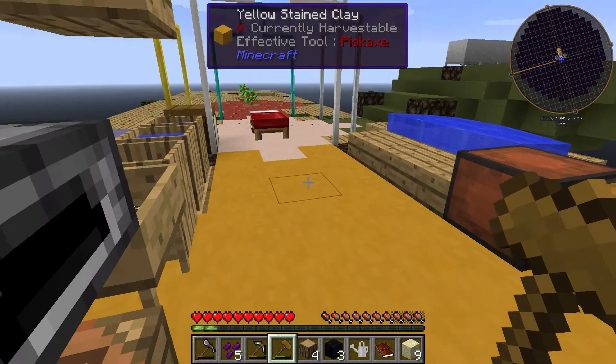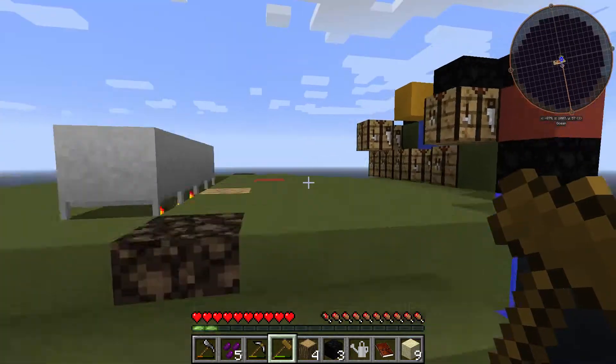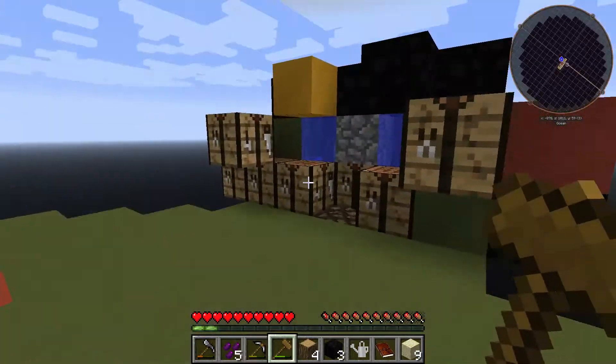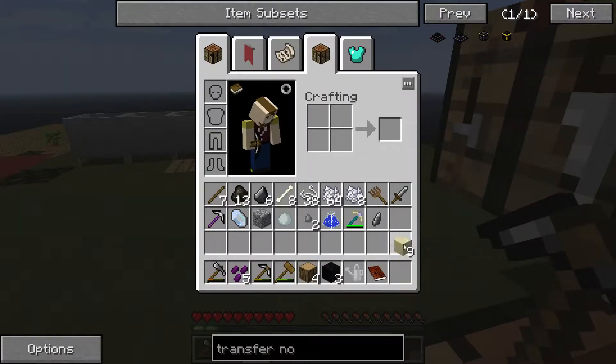Hello guys, this is Dirk and welcome back to some more Grand Skies 2. From last episode I got our lava and stuck it behind here - a nice little easy cobble gen.